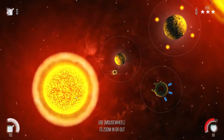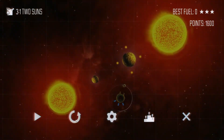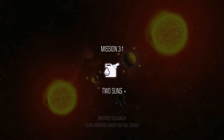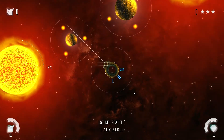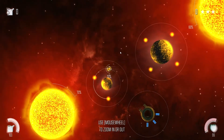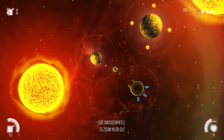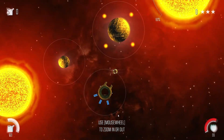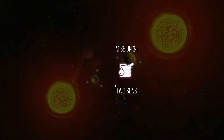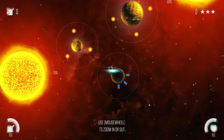Once you hit zero shield you automatically explode and must redo the stage. You can also right-click and choose restart - it restarts pretty quickly. Let's try shooting way earlier. You definitely don't want to run into the sun. We'll try one more time then try some different stages to show the different mechanics.